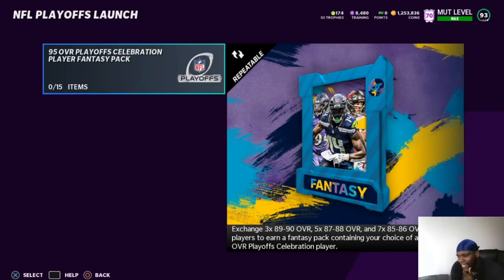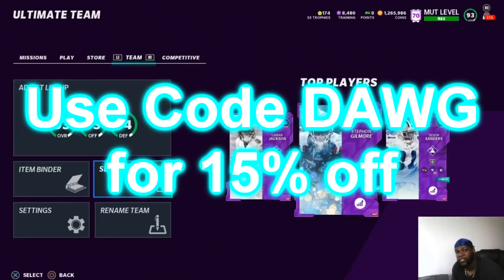This could be a good way in the future to make coins, but right now it's just way too expensive. The players are hitting for about 400 to 500K each and it doesn't really make sense. Also if you guys need coins, don't be afraid to hit up the sponsor — they got coins, a whole bunch of them, and you get 15% off if you use my code DOG, all caps at checkout.